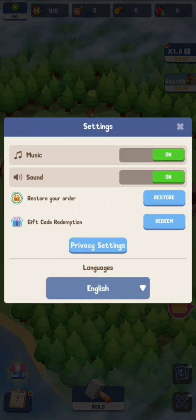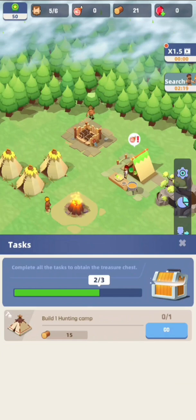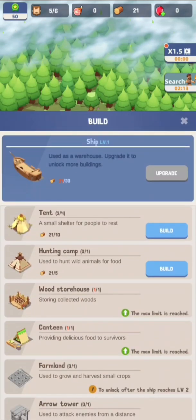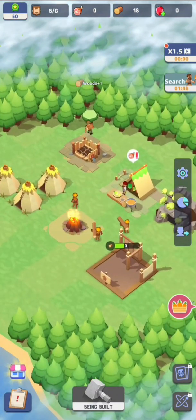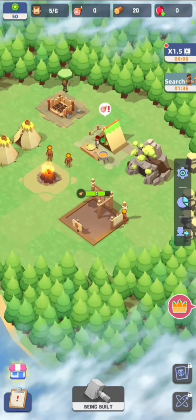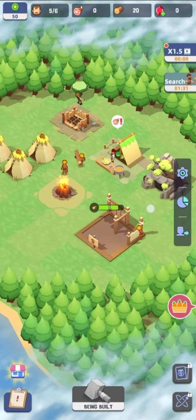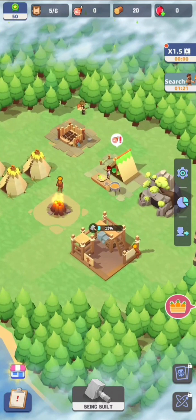There are some resources we need to fulfill and workers we have — the number of population in this village determines how many workers we have. There are some buildings but for now I cannot seem to move their placements, so we just need to follow that. I think it's because we are still in the beginning phase of the game. The graphics are pretty good and so far we only have five people, but you can search for people if you have available space.